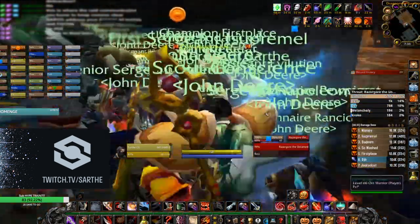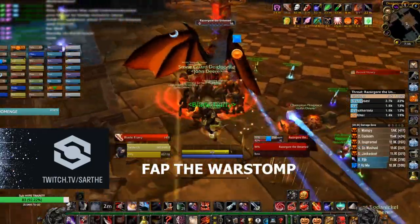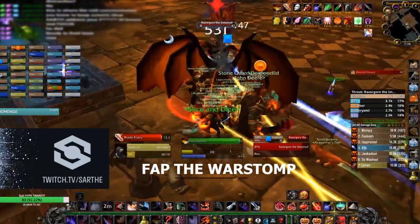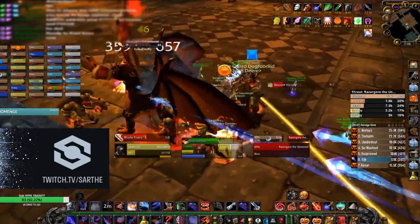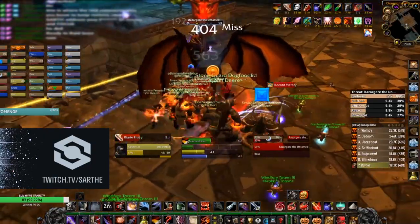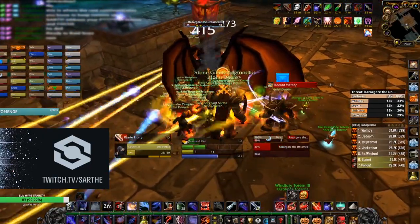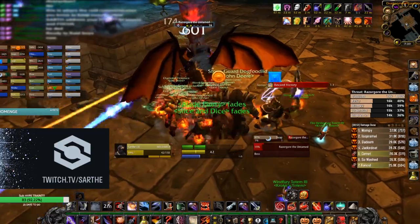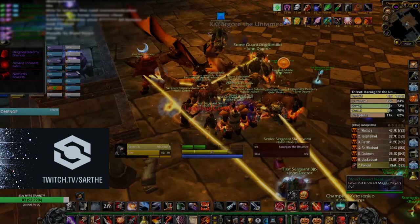Ideally everyone hides line of sight, but it doesn't actually matter because the AoE fireball is kickable. The thing you do want to do is get away from your tank — your main tank is going to get conflagged. This might happen right off the bat so your off tank better be ready to pick up the boss instantly. This is a two-tank fight solely because of the conflag mechanic. Make sure your tanks aren't stacked but also not in the melee group. Kick the fireball volley and collect your loot.